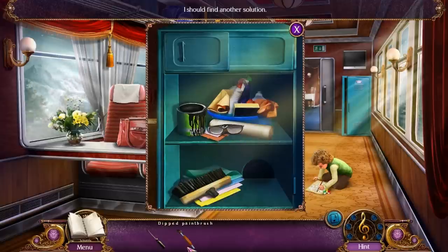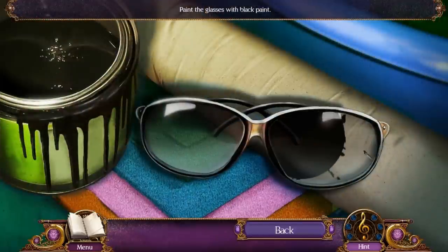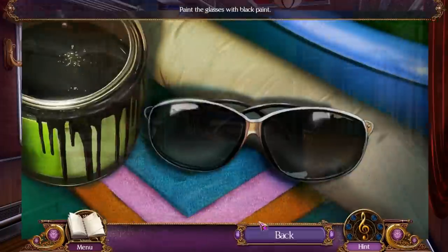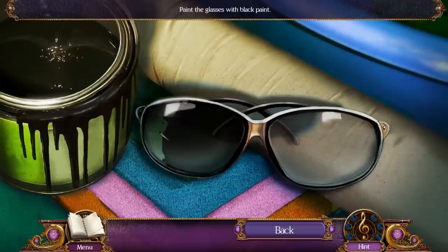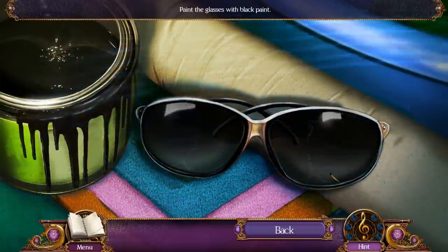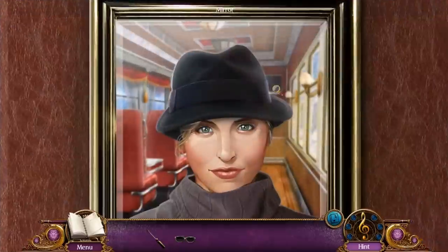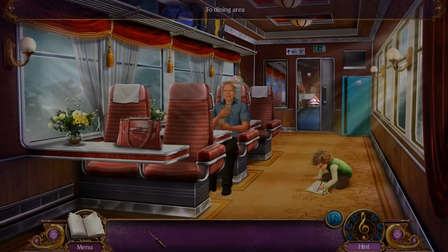We can use the paintbrush on the shades. This is kind of a strange puzzle — you want to click on the glasses in the right areas. Apparently I did not click on the right areas. You just want to cover the entire thing. I'm not sure how that puzzle works, to be honest. Anyway, we have shades. I don't think I'll be able to see through them because they've been painted, but it's a good disguise.